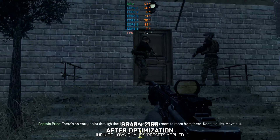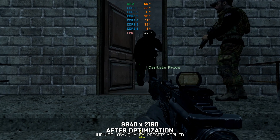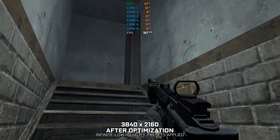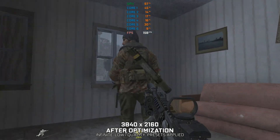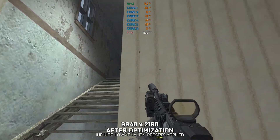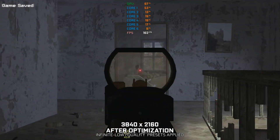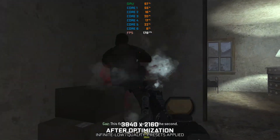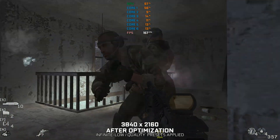There's an entry point through that basement door. We go room to room from there. Keep it quiet! Move out! That's a kill. Room clear. This floor is clear. Move up to the second. Wake and send — these duty terminals are alerts! Big blind!